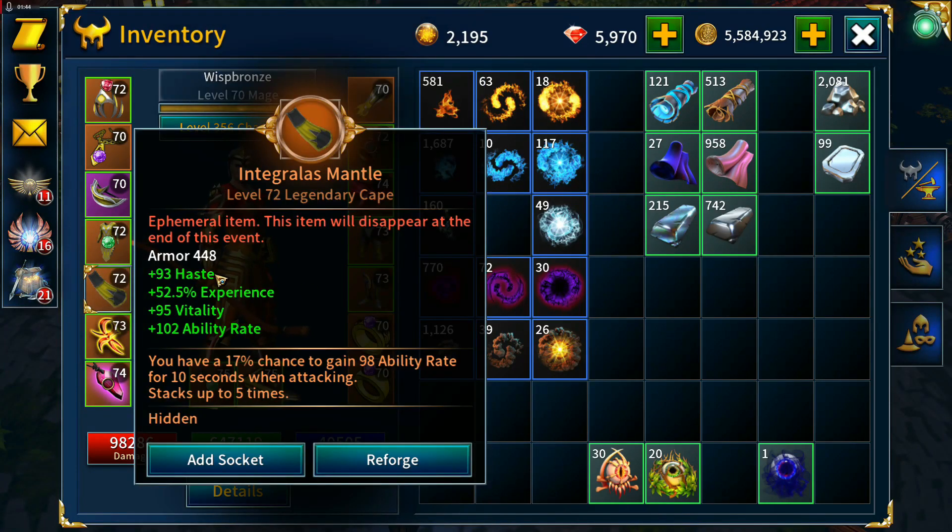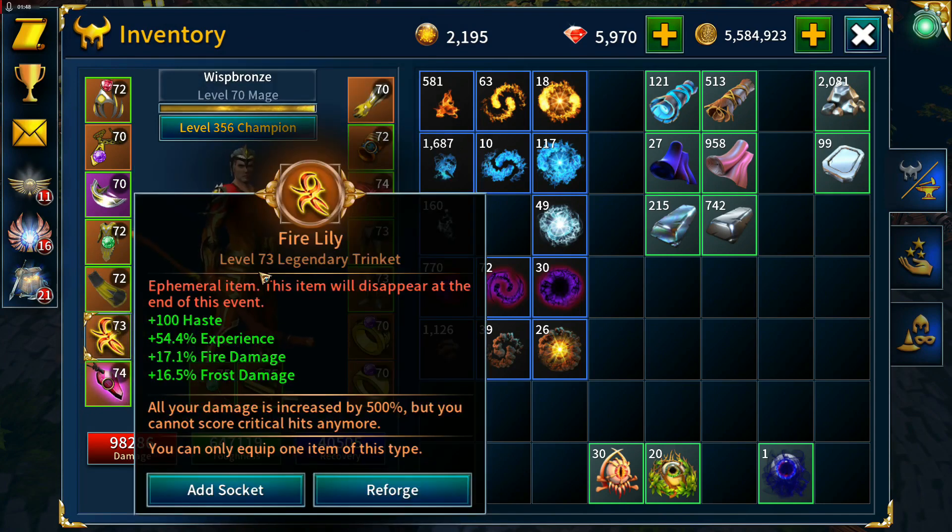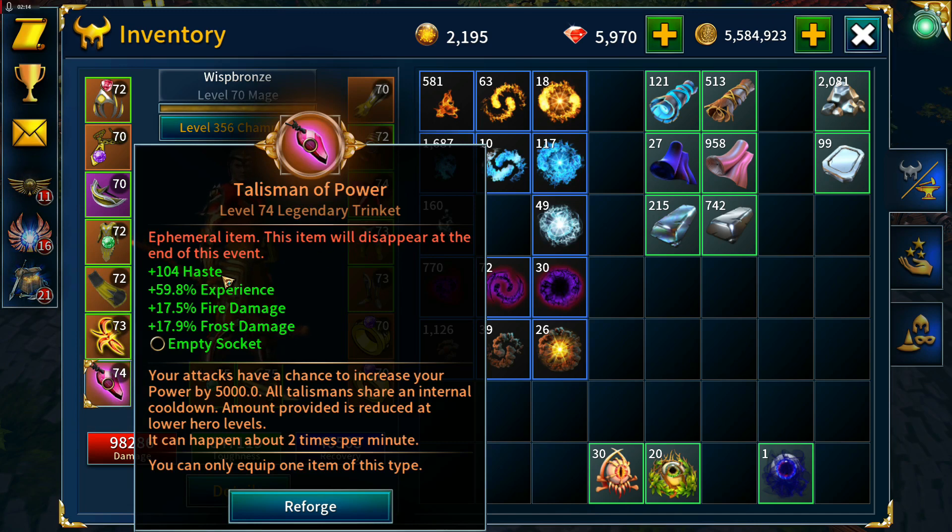The Integralis mantle has haste, experience, vitality, and ability rate. The Fire Lily has haste, experience, fire damage, and frost damage. The frost damage is there for the boss fight part of Trials — it won't do much until we get there, but when we need Thermal Shocks it will boost that significantly. The Talisman of Power has haste, experience, fire damage, and frost damage.